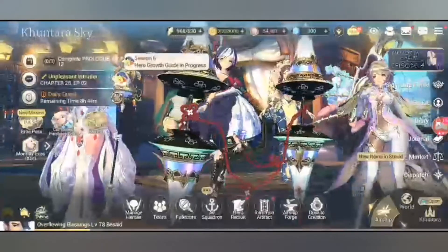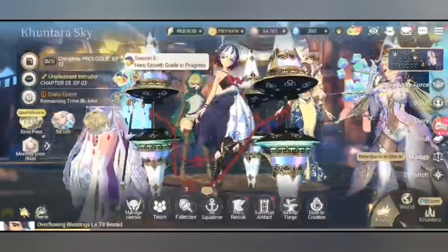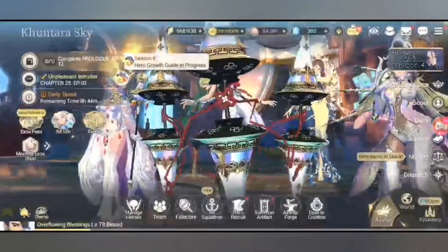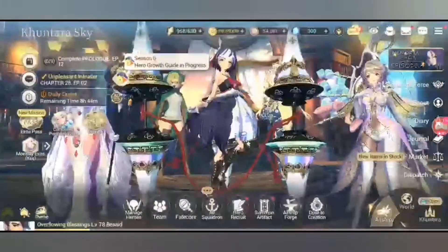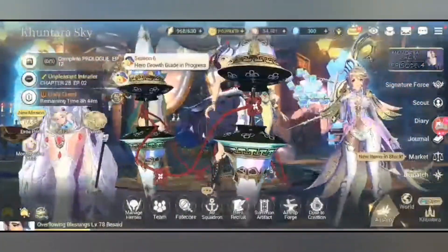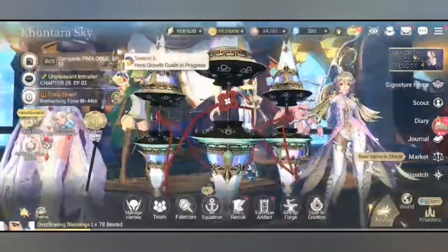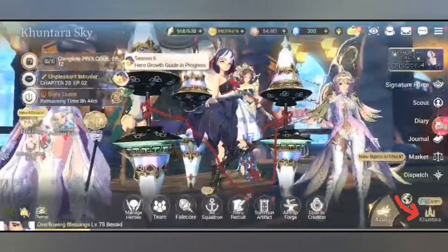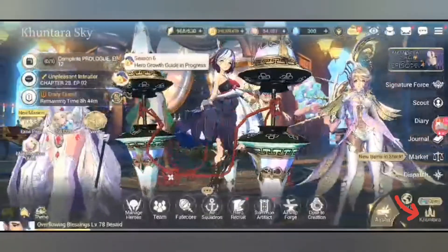For the second and third mini games, that's when Zeon and the team visit or travel to Wonderland. If you finish that certain chapter story, the second and third mini games will be unlocked. To find the mini games, go to the town or city.